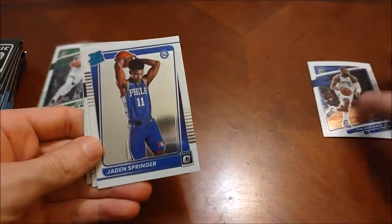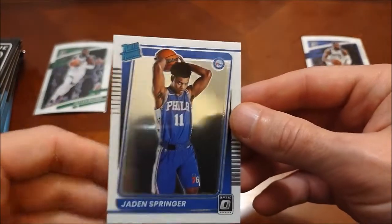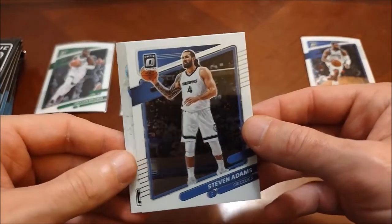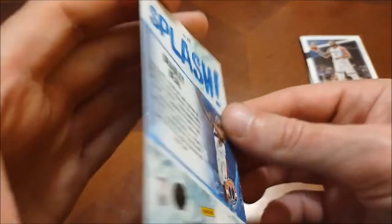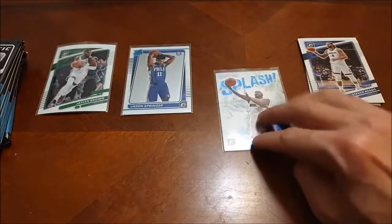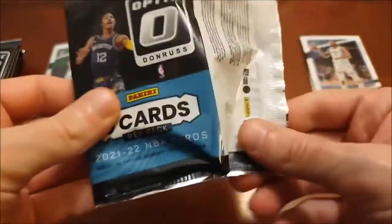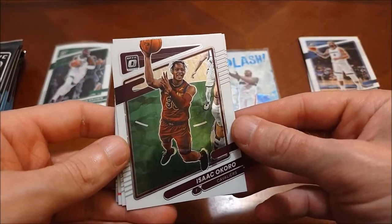Next up: THJ — Tim Hardaway Jr. — then a first rated rookie, Jayden Springer for the Sixers. A little bit of pack dust, as I call it, but decent. I'll sleeve up everything here since I did remember to put sleeves next to me, which isn't always the case. Stephen Adams, and here's our first insert — Bradley Beal Splash. I believe that was also an insert in the last couple years of Optic. I feel like I've always pulled Bradley Beal inserts, probably because I'm not looking for him.